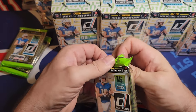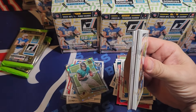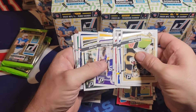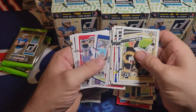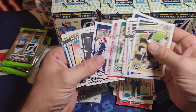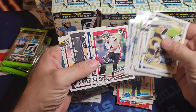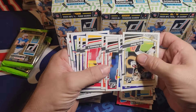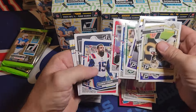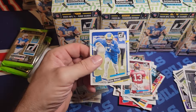Travis ETN - this pack feels thicker. I'll count them: three, four, five, six, seven, eight, nine, ten, eleven, twelve, thirteen, fourteen, fifteen - there's only supposed to be fifteen cards per pack and I got fifteen base. I knew it was thicker. You can tell I've opened way too many cards when I can pick out just by touching it that a pack is too heavy.